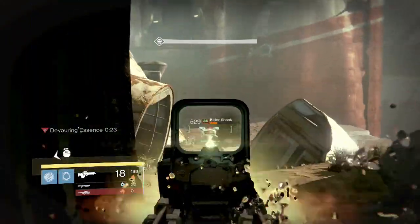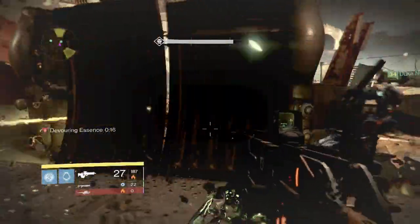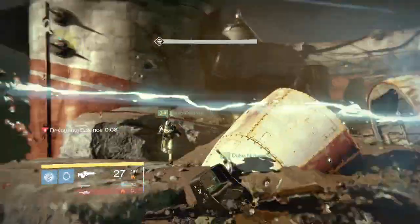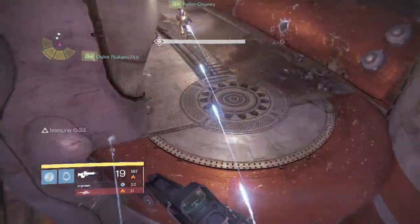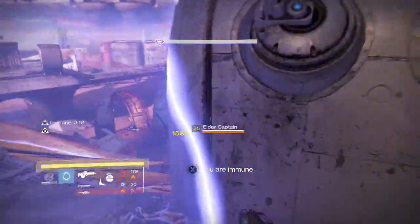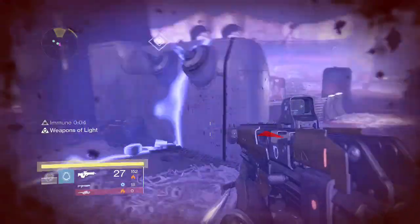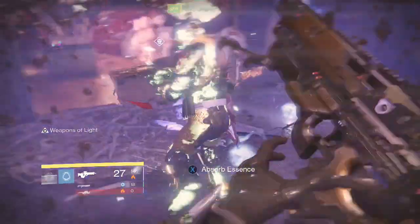If you want to do a consistent Skolas run, I'm also using the Caperison of Flight on my hunter because it lets me get health back with every Arc Blade kill along with camo while crouching — that comes in handy a lot. If I can sneak up behind a captain and backstab, it just works out. I recommend always having one person on lookout for the servitor while the other two shoot everything including Skolas.